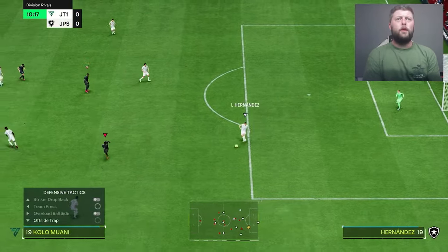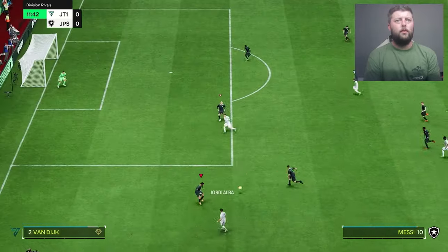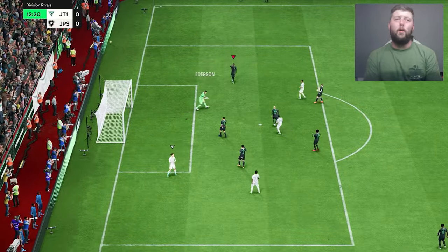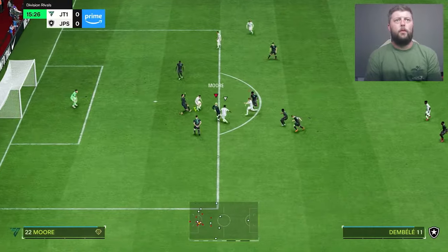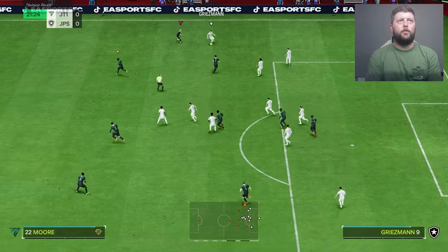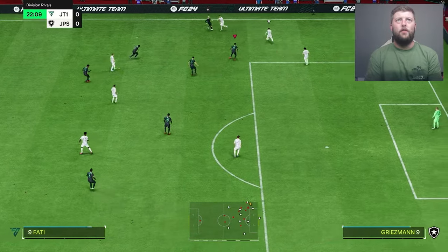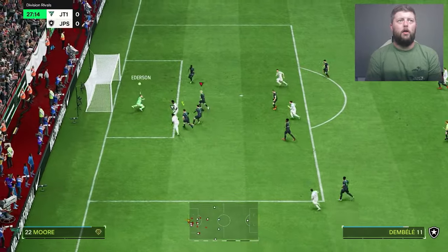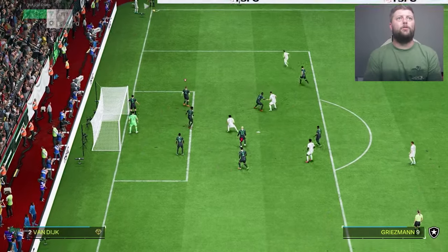Bobby Moore should be relatively decent, mainly on defensive ability. Bobby Moore coming across — great block from him. Bobby Moore chasing Griezmann — don't really want him that high up purely because he has no pace to get back, but we've pressed well and done enough to keep him there. Bobby Moore — oh, Ederson saved the bacon. I completely got sold there; too many options and I thought he'd go for the pass.